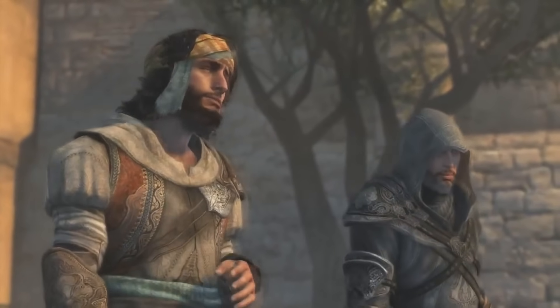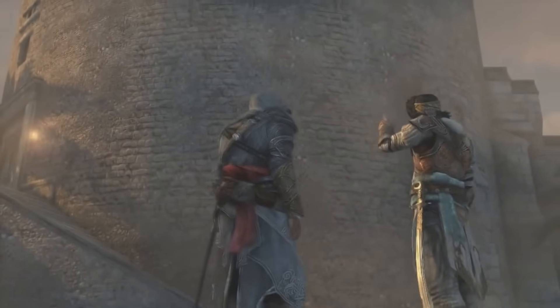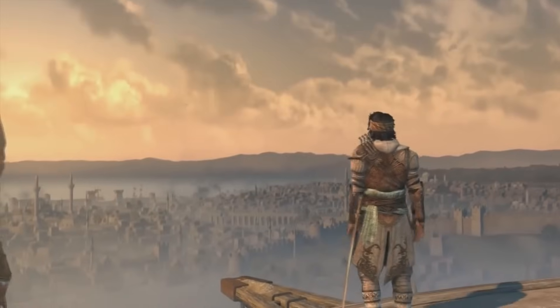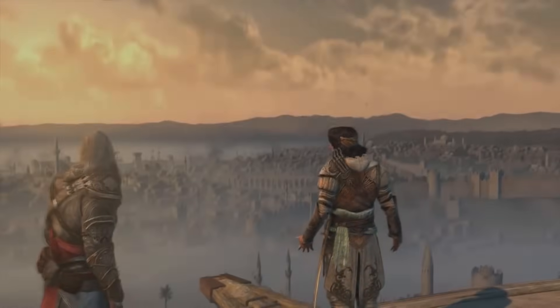The most memorable scene I can think of with the Galata Tower in Assassin's Creed Revelations would probably be the race between Ezio and Yusuf Tazim when Ezio was introduced to the Hookblade.